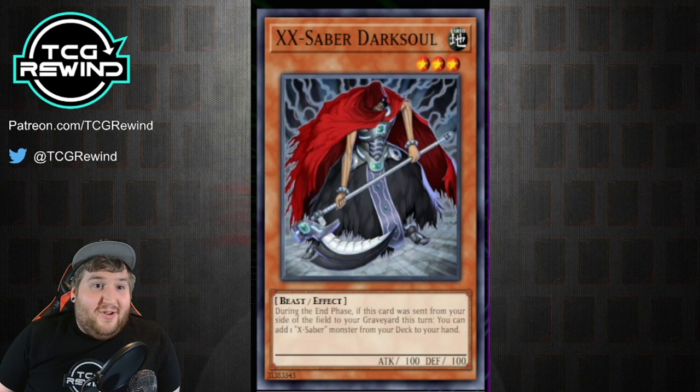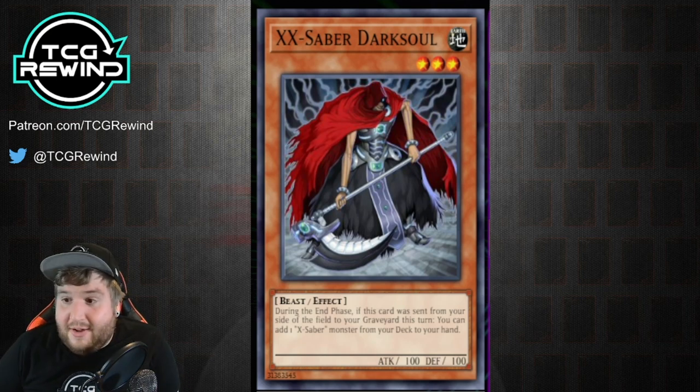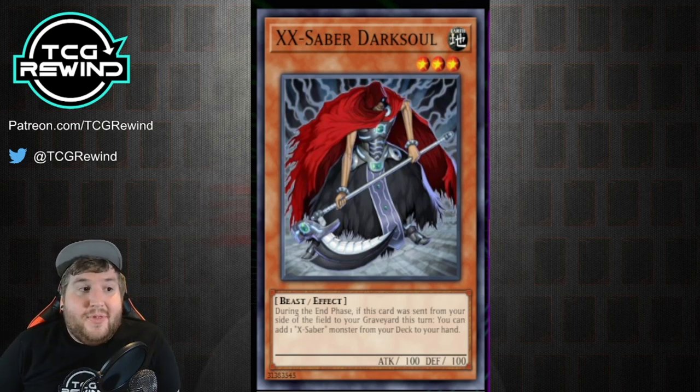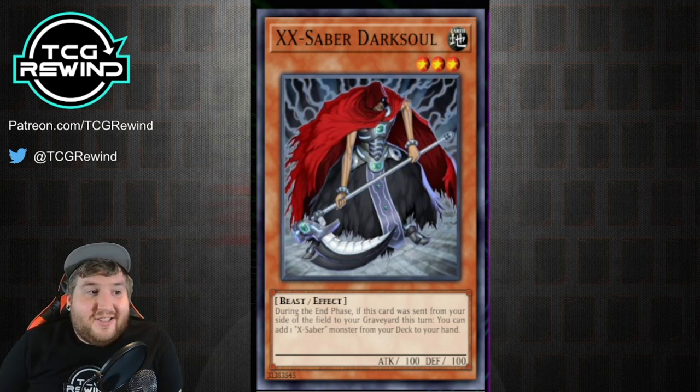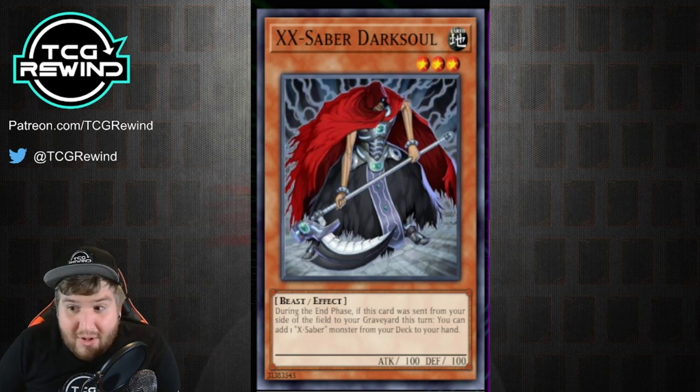This can allow you to effectively send it from the field to the graveyard, Pot of Avarice it back, draw into it, and then search the same copy — all kinds of crazy stuff can come from this. The main rule to focus on is the fact that this gets multiple searches in the end phase, which means you can see games where this gets like three or even four searches in a single end phase.